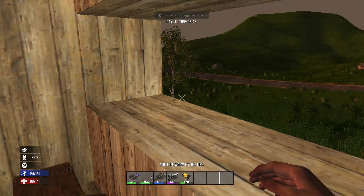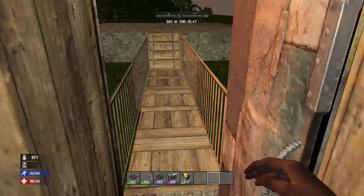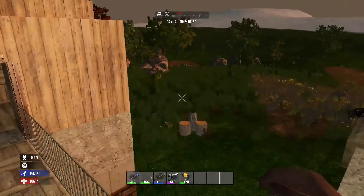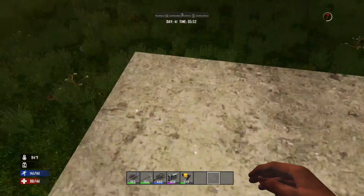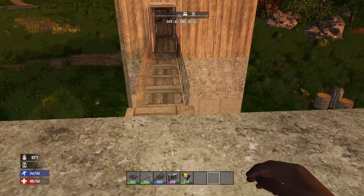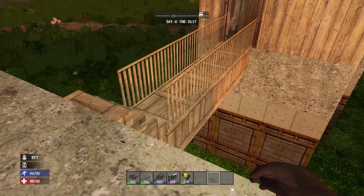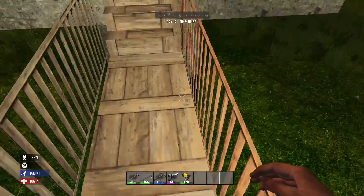I'll show you what I've done and tell you the plan for today's episode. While you were gone, I built this walkway with railings on each side because I kept falling off, a staircase that comes up, and I've extended this platform out from the bowels below. I also reinforced a little bit more steel around the edges of the main building and hit the bottom pillars with concrete.